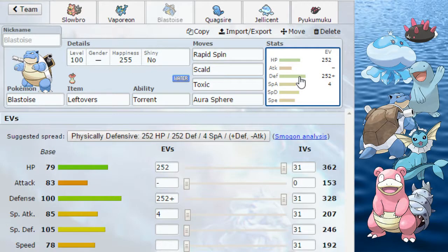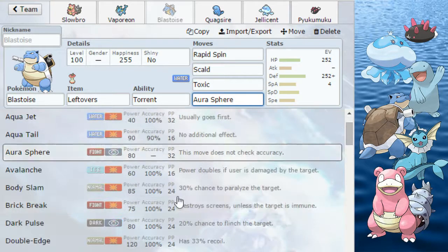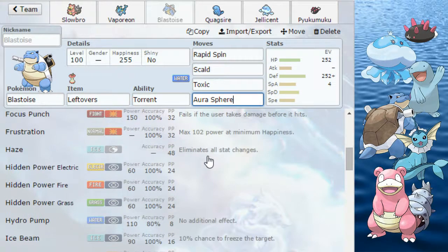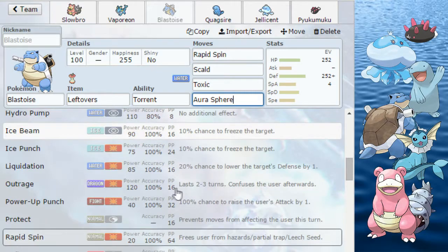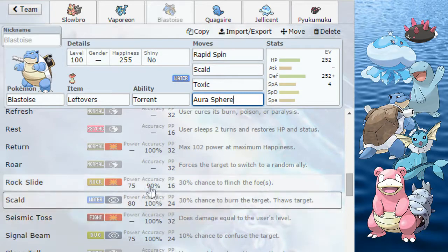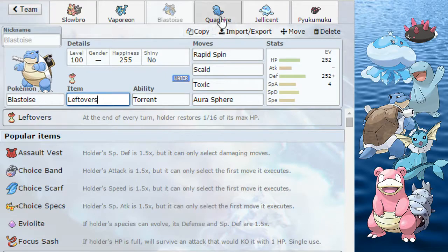Next up is Blastoise. Blastoise has pretty good defense stats and his niche is having Rapid Spin. Other than that you can run Scald and Toxic, and then the fourth move is really just coverage. You can run Aqua Jet, Aura Sphere, Rock Pulse, Earthquake, Ice Cannon, Haze, Ice Beam, Liquidation, Rock Slide, or pretty much anything. Items: Leftovers.